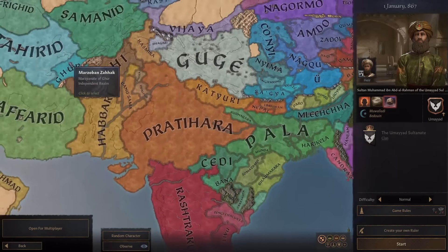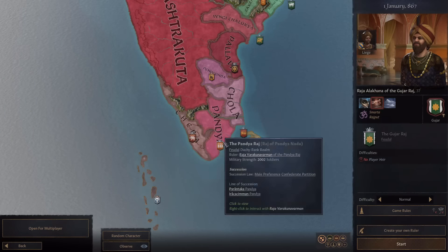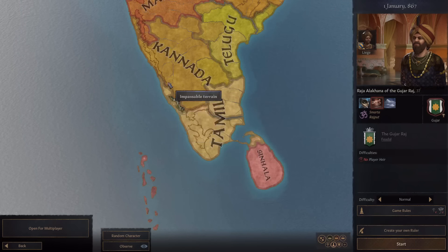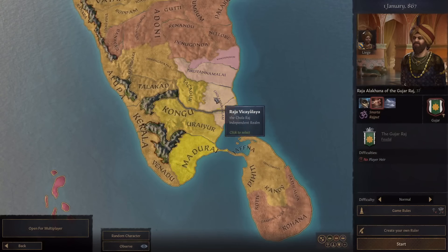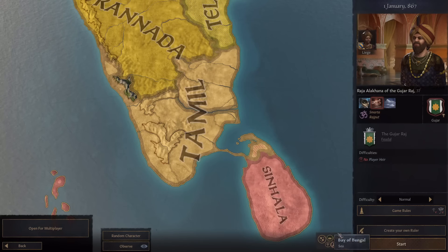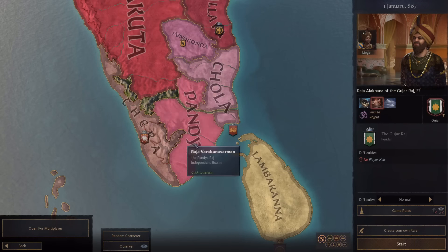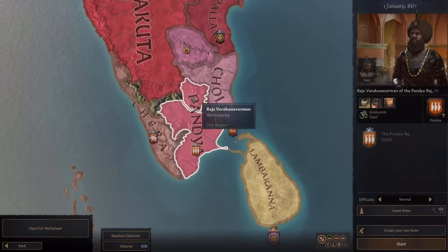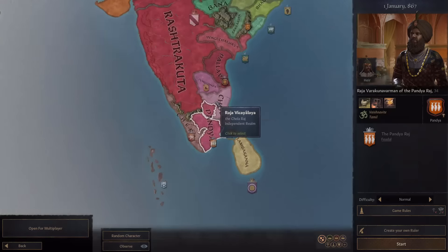That brings me to what I think is literally the most perfect start location for this challenge - right here on the tip of India. India has a ton of high development places on the Ganges River, but I think down here one of these duchies would be perfect because it has one culture: the Tamil culture. The development in this area is super high - around 18 to 20 in all these areas. I'm going to start as these guys in the middle because they have a bit more military than their neighbors.